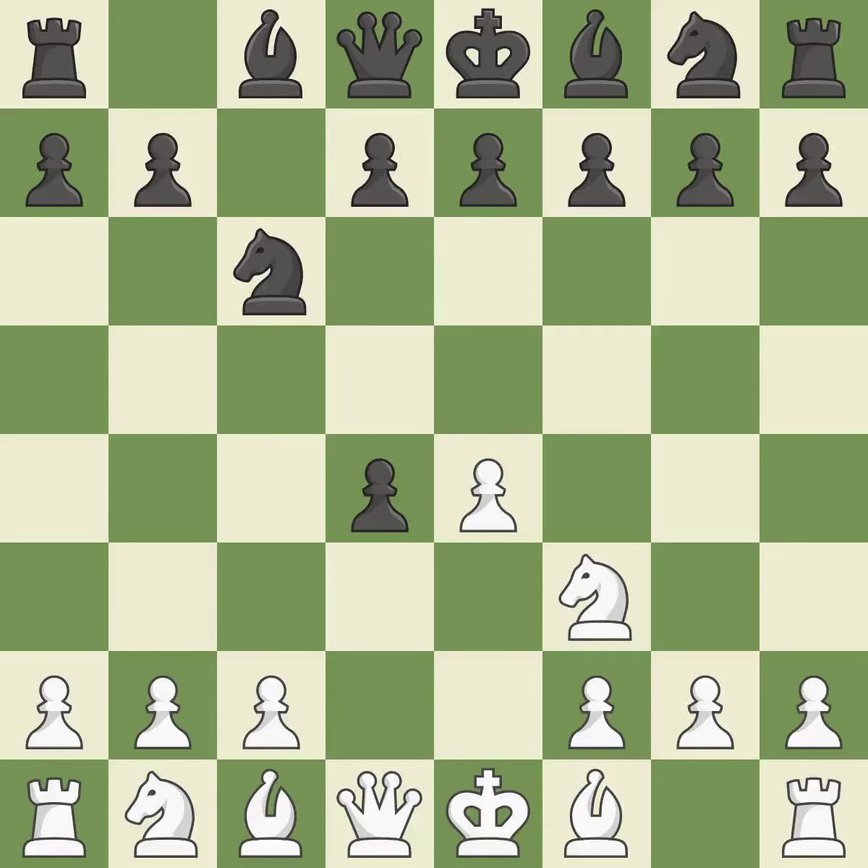Cxd4 provides black two key pawns while giving white only one. Nxd4 recaptures the pawn and activates the knight in return for having one central pawn versus black's two central pawns. D5 takes space in the center, attacks the d4 knight and prepares to develop the dark-squared bishop.